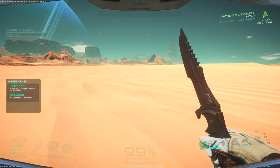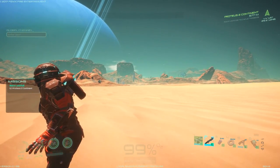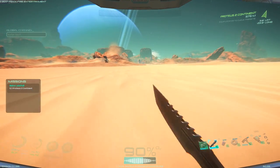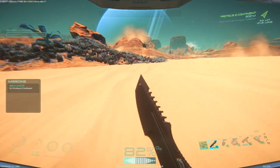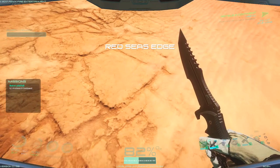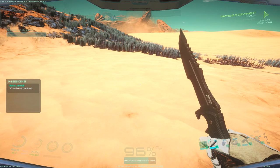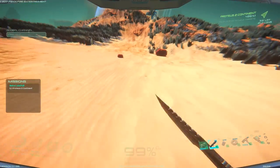We'll add more points in speed, strength, stamina, and start putting a couple into health — I obviously don't want to die. Missions want me to toggle camera perspective — there we go, I look pretty badass. The mission says 'make landfall,' so I guess what I'm on right now is kind of like an ocean of sand or maybe a dried-out ocean bed. Let's make land — there we go, we got the level up! Let's look around.